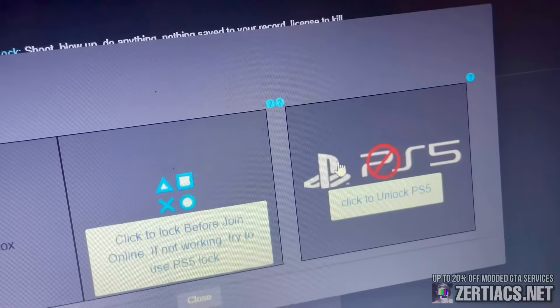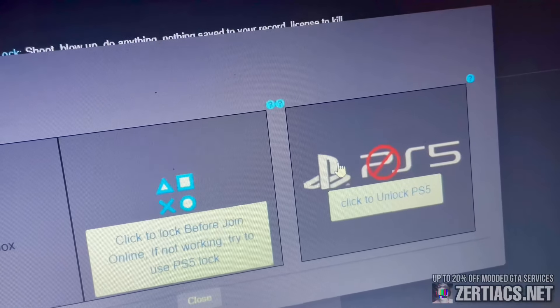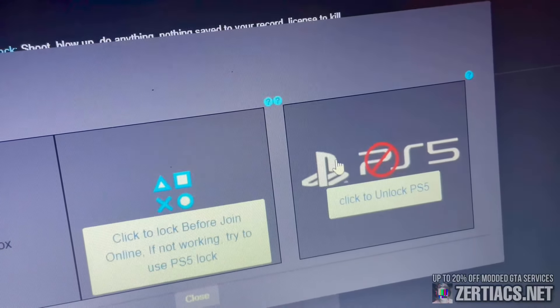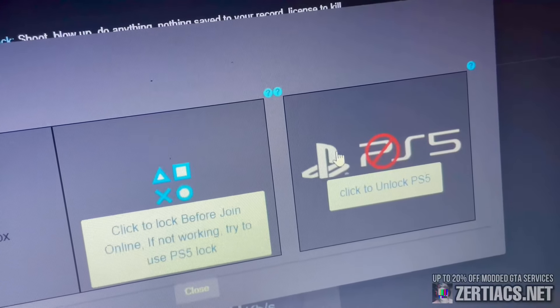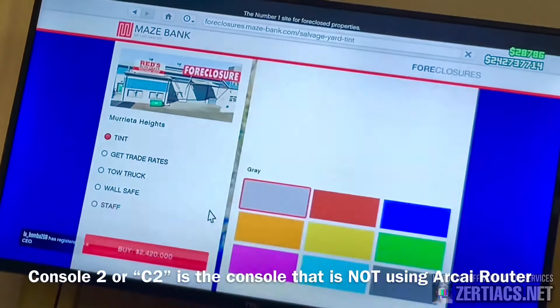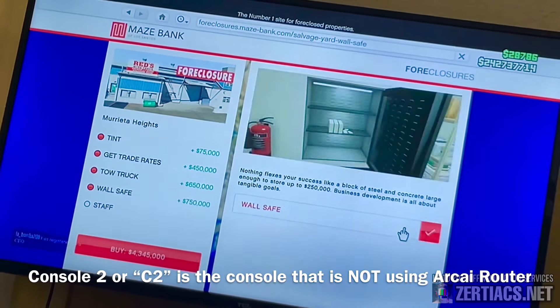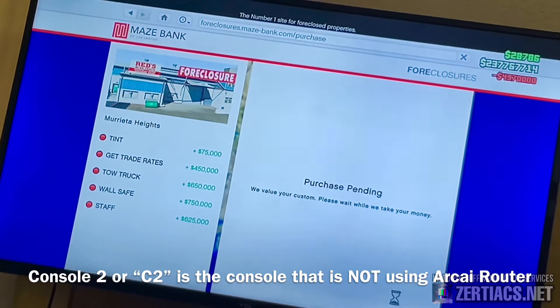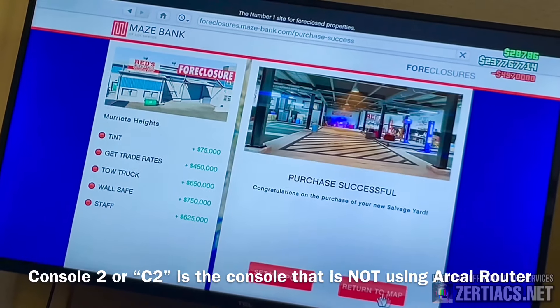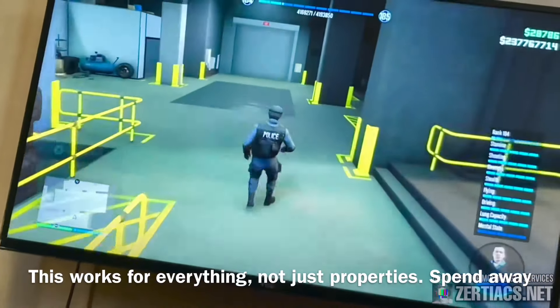Now you're going to log into your account on a second console. This can be your friend's, or this can be yours at your own house — it doesn't matter, it will work all the same. Just make sure you have good communication with your friend, and make sure that you can trust him with your account. Now we're going to buy everything that we want on console number 2. So I'm going to be buying this property right here, and I'm going to go on to buy some expensive apartments. Keep note of the money that I have on the top right. Now that you're done with buying everything, hold down on the d-pad and select any story mode character, and confirm the alert to quit.